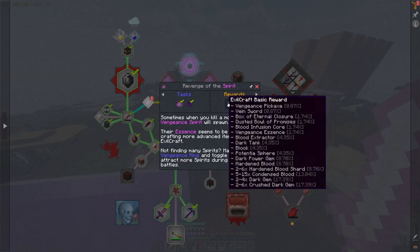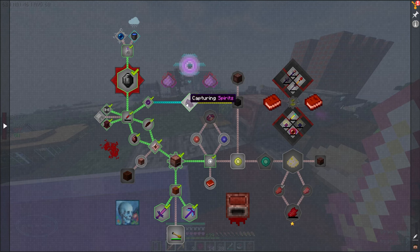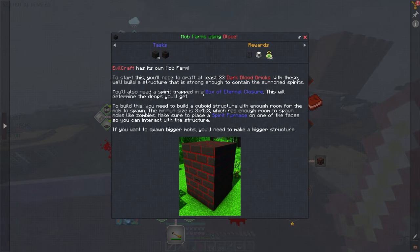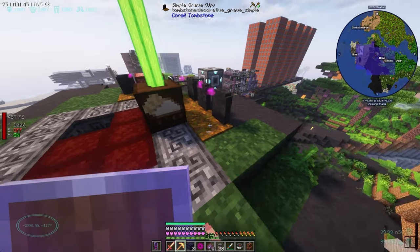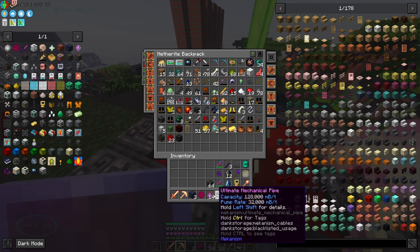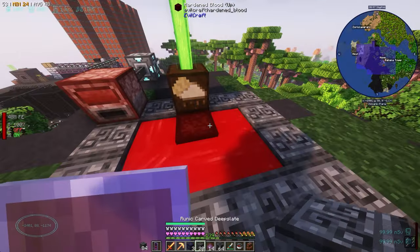We have this complete now. We got some dark gems and now we're gonna get some condensed blood. I should have looked at this quest first — mob farms using blood, has its own mob farm. 33 dark blood bricks will build a structure strong enough to contain the summoned spirits. You also need a spirit trapped in a box of eternal closure. So we can build a spirit furnace. I'm going to pick these up — unfortunately they're gonna lose their souls, but I think that's okay.